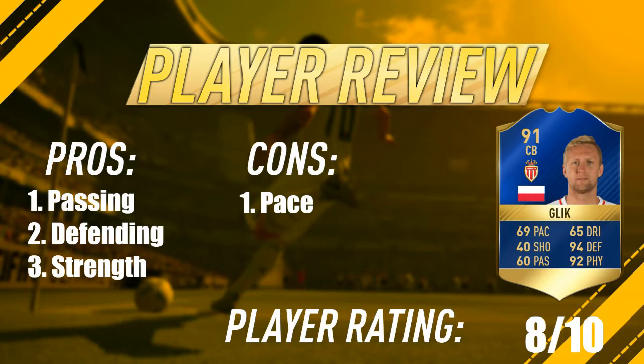His defending is 94 and his strength I think is 98 — I'm not really sure. They're both great pros, especially given his low pace, which is one of his cons. Whenever you come up against pacey strikers and get close to them, just use the LT button — you're going to strength them off the ball, which is a great pro to have especially when he has low pace.